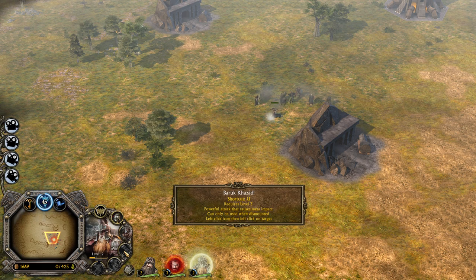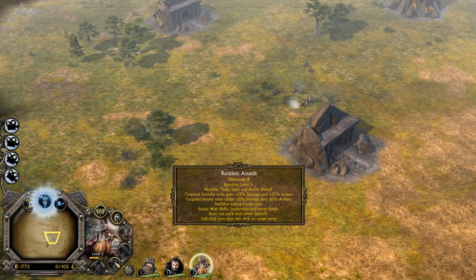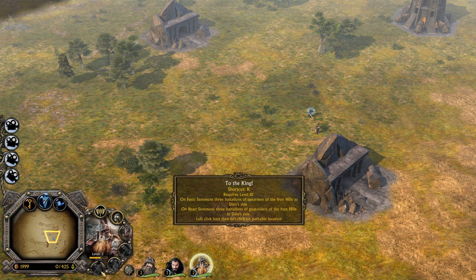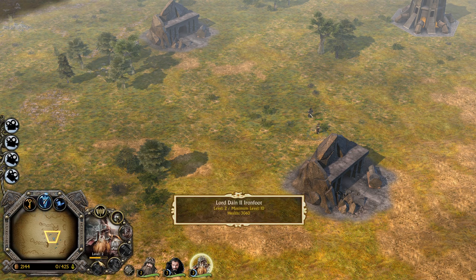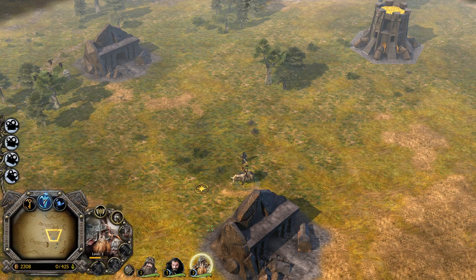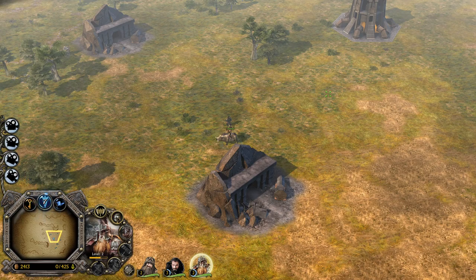He has leadership just like his friend — his nephew or cousin. We can also mount and dismount, which is something we don't have in Rise of the Witch King. We have Baruk Khazad, a powerful attack that causes massive impact. We have Reckless Assault which is a spell and active debuff. We have To the King: on foot it summons 3 battalions of Spearmen of the Iron Heels, and on bar it summons 3 battalions of Goat Riders of the Iron Heels. Look at that design, guys — it's beautiful.